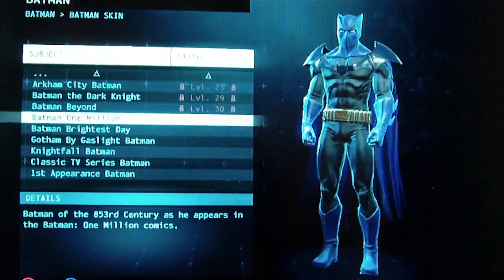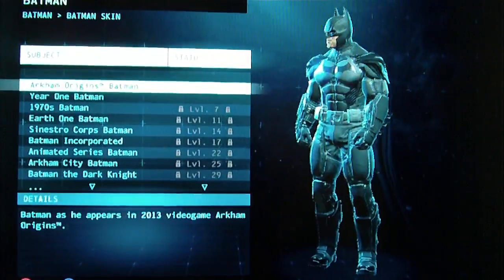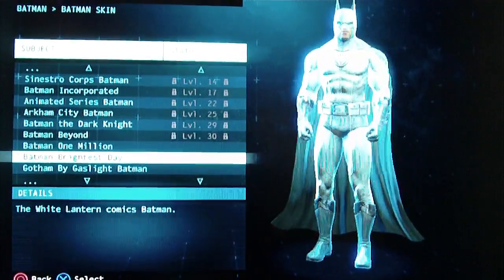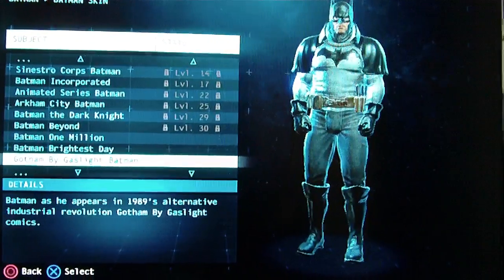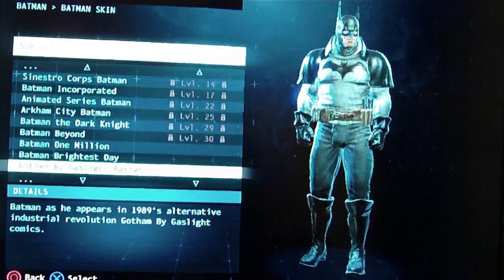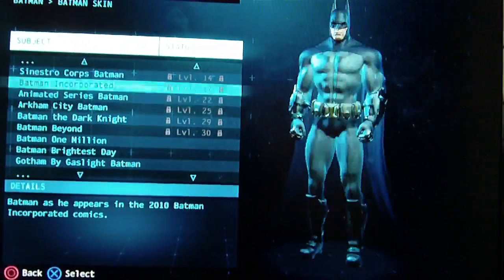These are the skins that you purchased, pre-ordered, or received with the game, and this is where they're gonna be. I'll show you one more time — it's Arkham Origins Batman and Gotham by Gaslight. So for those of you having trouble finding both of these in your game, this is how you can find them and make sure that you already have them.